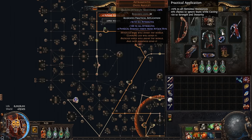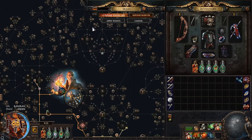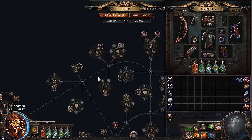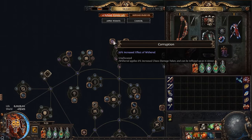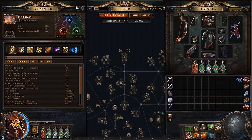For the amulet anoint: if you struggle with resistances, use the anoint '10% elemental resistances, +strength and dexterity.' For more damage, the best anoint is Corruption, which gives more effect to your Wither — this deals more damage. It depends on your needs. I like to keep my resistances above cap because some map modifiers and altars will shred resistances.